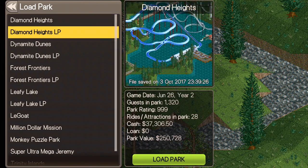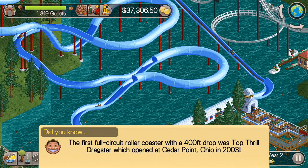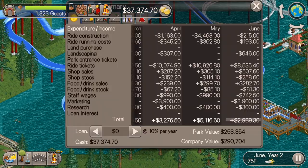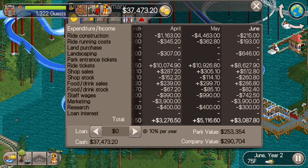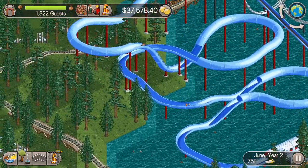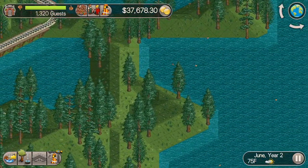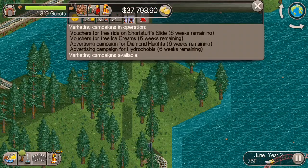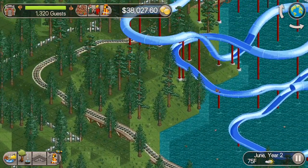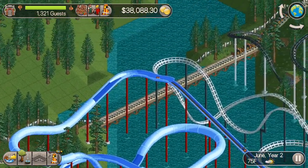What's up everybody, this is the Classic Tycoon and we're back for episode seven of the Diamond Heights let's play series. In the last episode we built the dinghy slide — our park value is sitting at $253,000 right now. Today I wanted to build a mini roller coaster because that is what we researched in the last episode, and we'll probably put it over in this area somewhere.